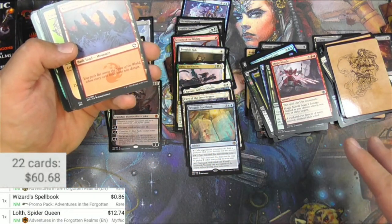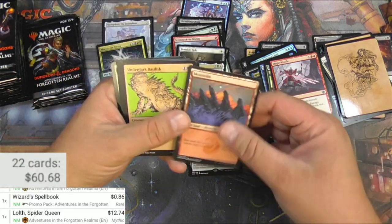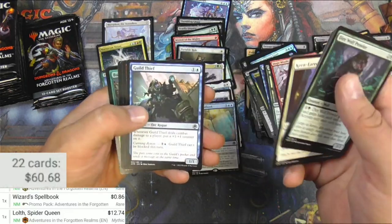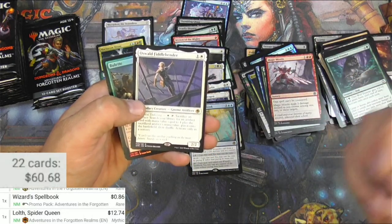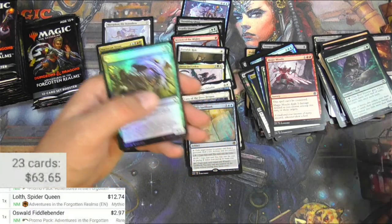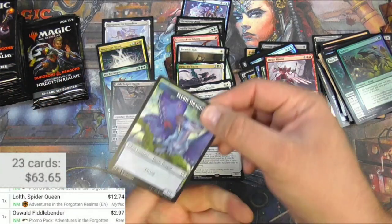As a replacement for a core set, I think it was a good jumping-in point for a lot of new players, although maybe it didn't take off as much as they wanted. I prefer it since it's a little more flavorful than a core set that's not very cohesive. Oswald Fiddlebender is almost three bucks, plus a bullet and a dragon.